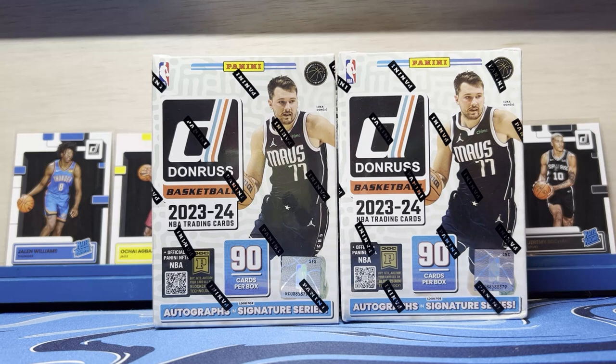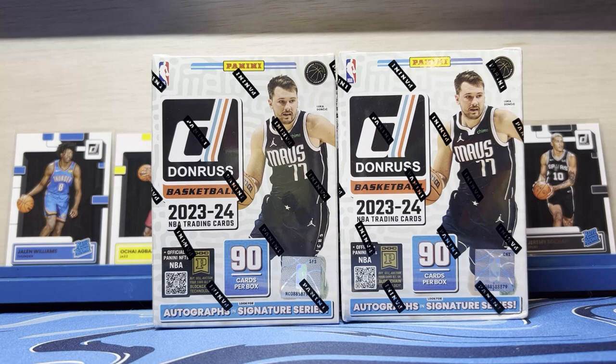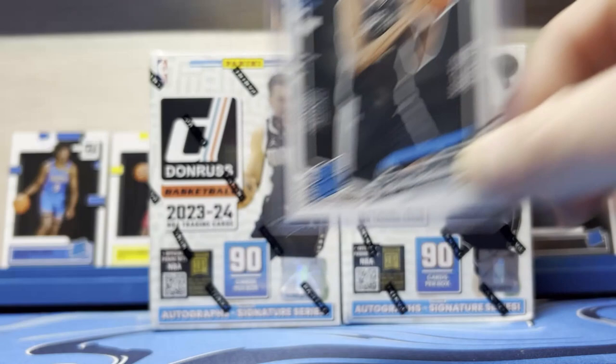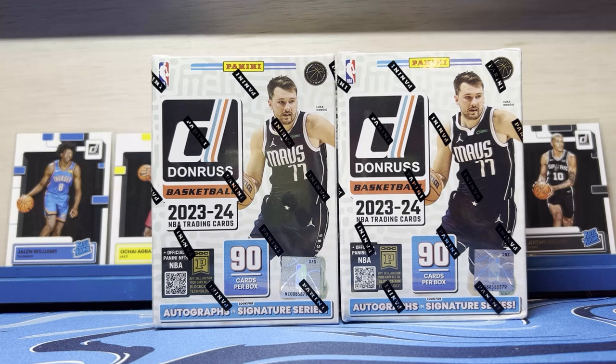We're here with Donruss. I was able to finally find it. I've actually not seen any of the retail pulled — I've been refraining from watching the videos I've seen pop up. I did, however, buy one hobby pack from the card shop last week, and I was able to pull a Victor out of it. We've already got that, which is good, because last year Polo and Chet were only pulled out of our hobby box, even though Donruss from last year is probably what we pulled the most of.